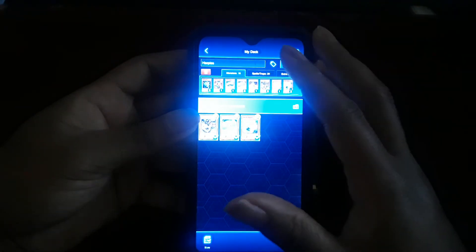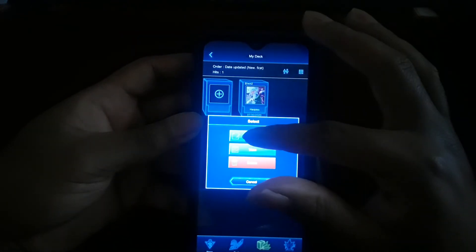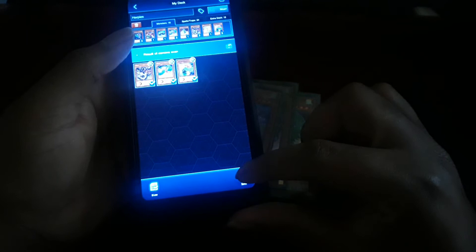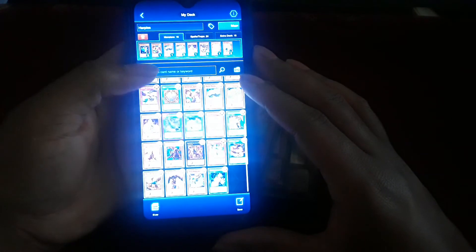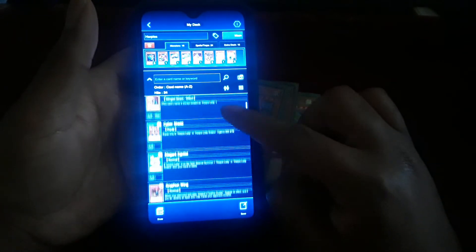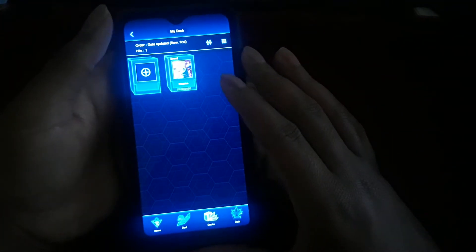Of course you can only have three of one card if it's not forbidden, limited, or semi-limited. You can click the back button to go back to the regular deck build and edit. You can save the deck with the save option, take advantage of sorting cards in ascending or descending order, view the card effects on the side of the card results, and then view the deck itself before or after.